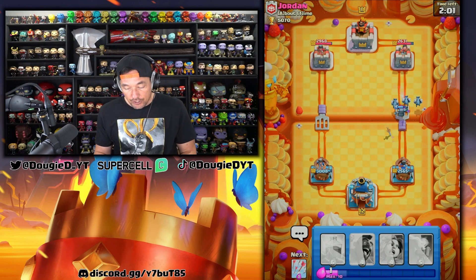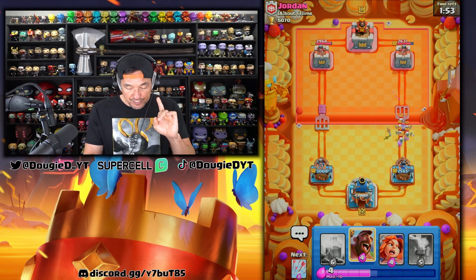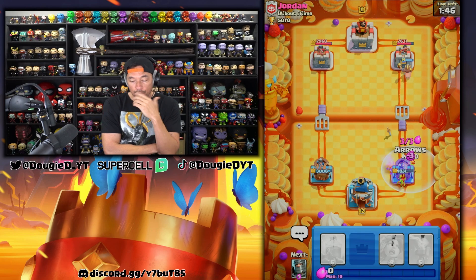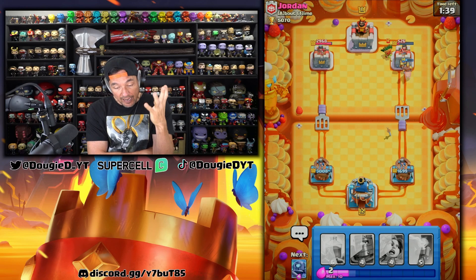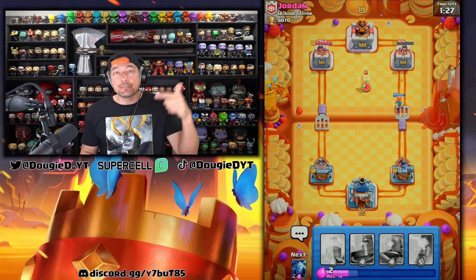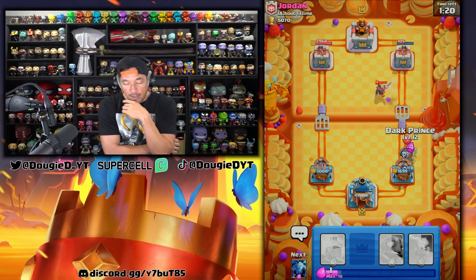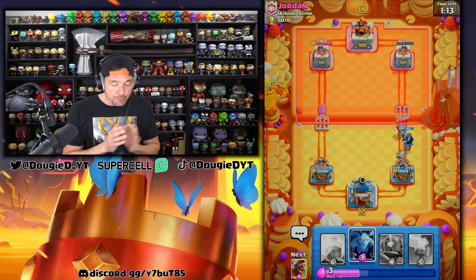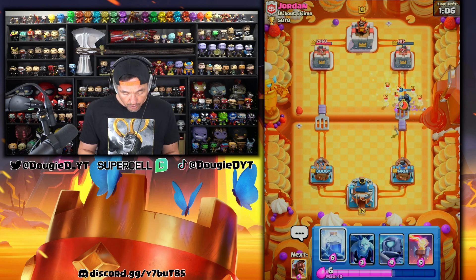He is able to shut it down with the Knight, but we just took care of his Inferno Tower. We'll go a little bit high and take out the Princess. If you are playing bait, do not be this aggressive — you still have to be calculated. He goes Skeleton Army — I knew that was coming, but it's no longer in cycle. And if he goes in with a barrel, it's gonna be a mistake. We already have it in Lightning Range. He's going to defend against this Valkyrie, but he shouldn't — that's another piece of advice. Don't do that.